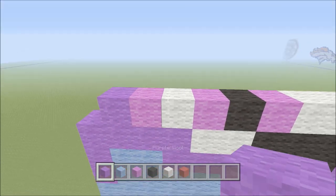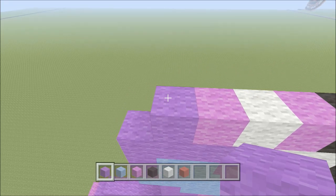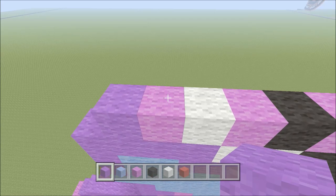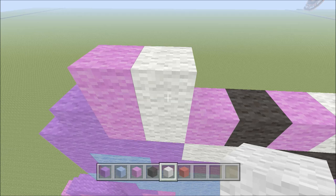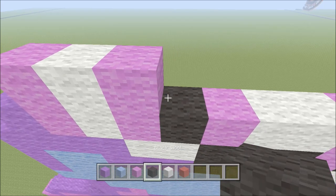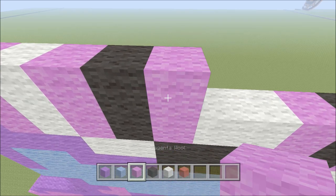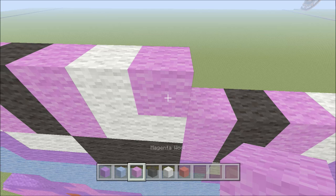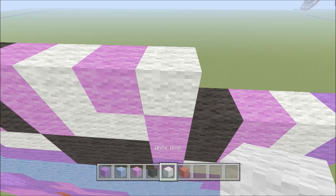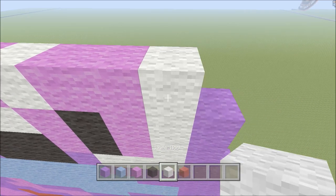Move up, moving in one from the left onto the magenta block. Build up one magenta, then to the right: one white, one magenta, one black, one magenta, one white, one magenta, one white, two magenta, one white, one purple.